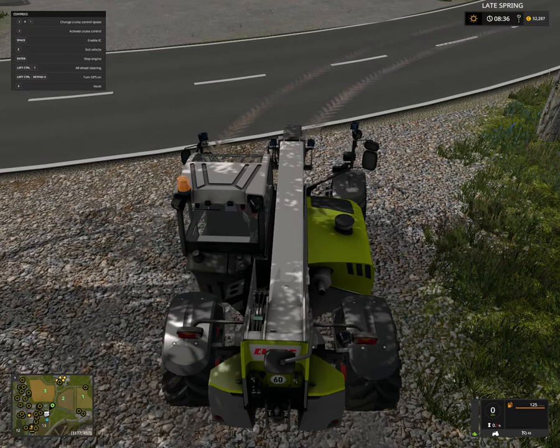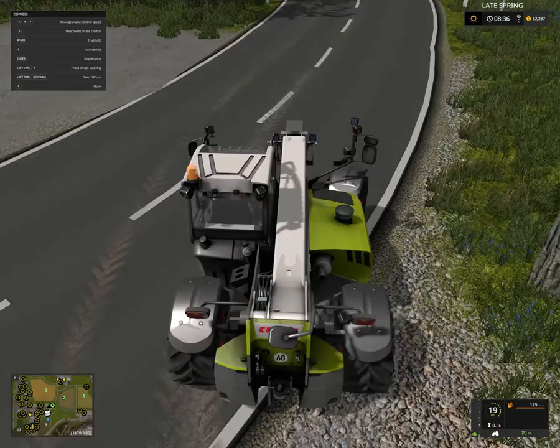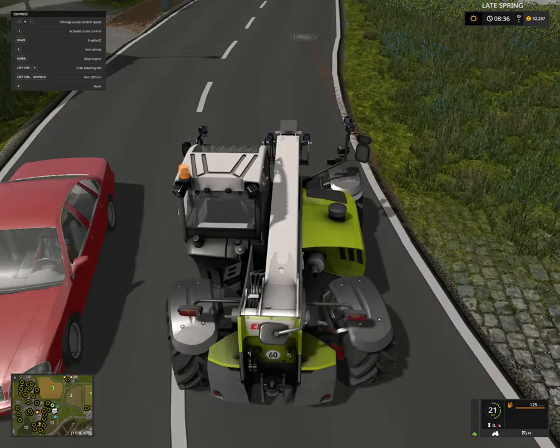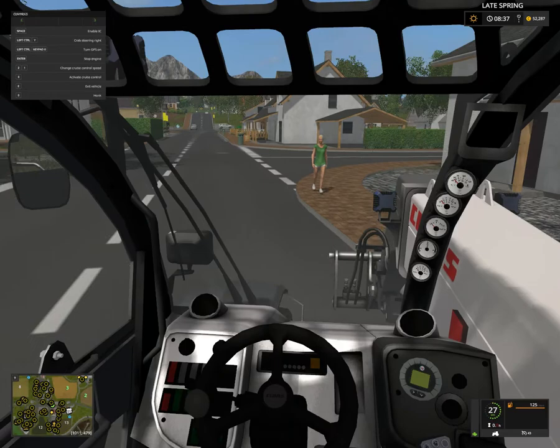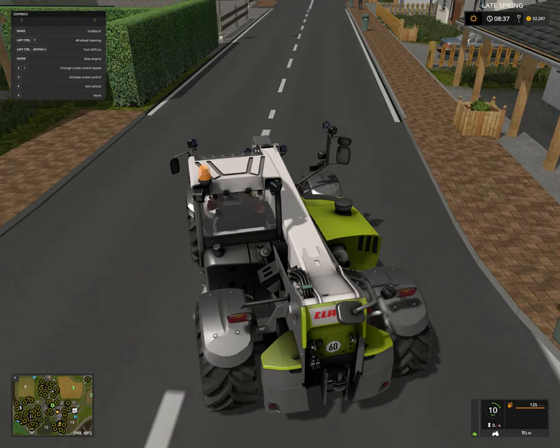Ctrl Y - just here's for the front wheels. Ctrl Y again - crab steering! Oh, that's kind of cool. I don't know why you would use crab steering. And then I think we'll go back to all wheel steering. We'll keep it there because that's pretty okay.